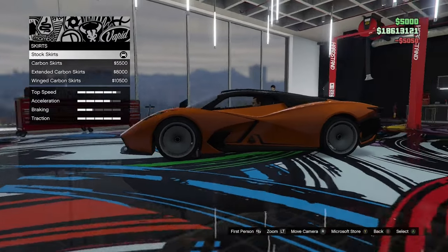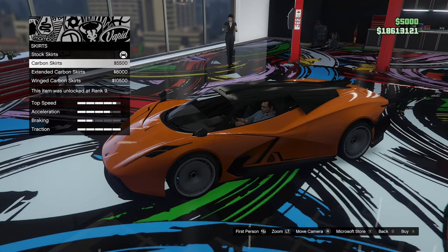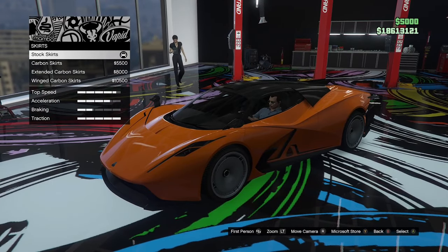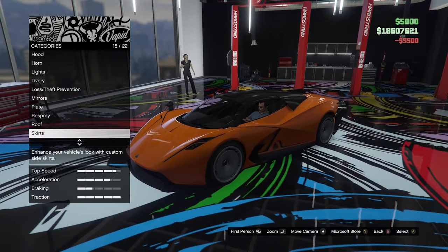Skirt options next. We've got stock skirts, carbon skirts, extended carbon, and winged carbon. I think we'll just go for the carbon — I don't really like the extended ones or the wings.